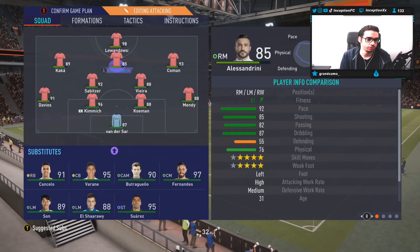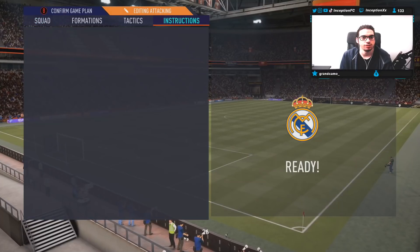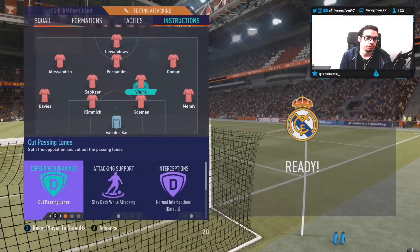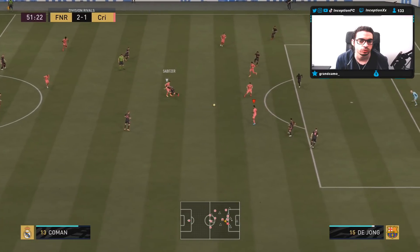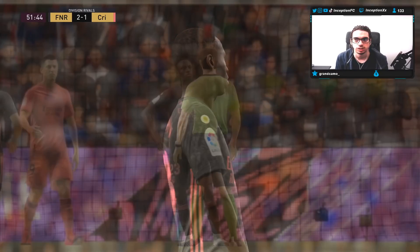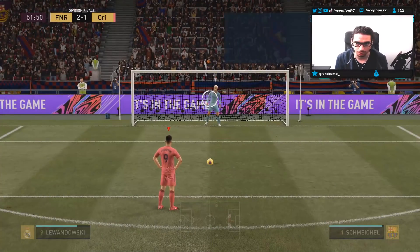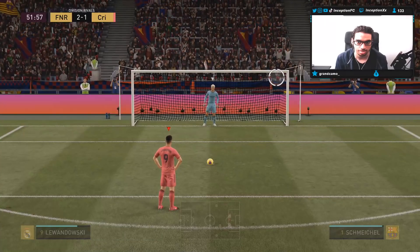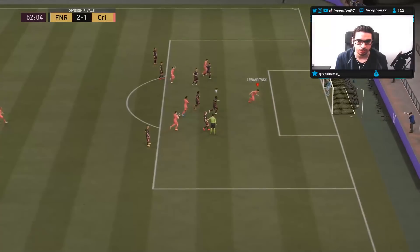For the second half, we're going to play Alessandrini, Fernandez in the middle. Taking off get-in-behind from Lewandowski and putting him on stay central. These guys with uncut passing lanes, and we'll set tactics to pressure on heavy touch. Penalty — nice, let's go Lewandowski! He probably has like 99 penalties... actually 95. We'll take it.